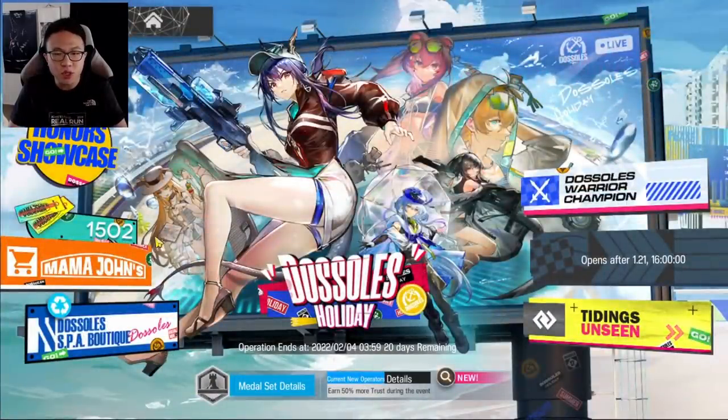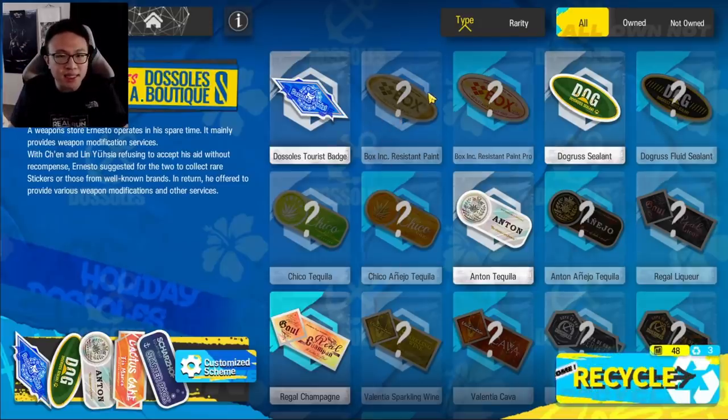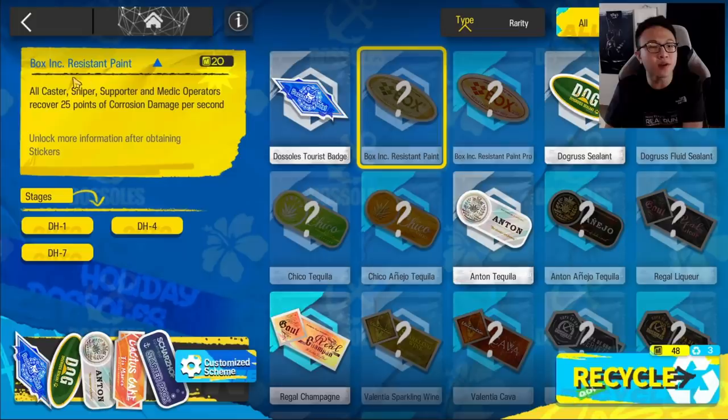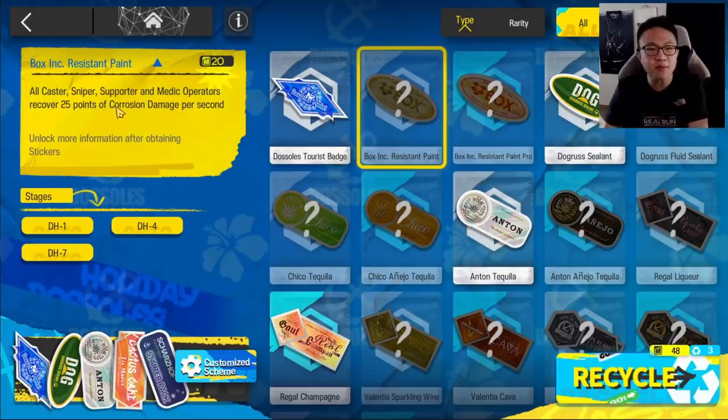Let's move to Dorsalus Spa Boutique. This is a unique feature of this event that allows you to get stickers, and these stickers can help you in the stages. When you click on a sticker, you'll see a description of what it does. For example, this one says all caster, sniper, supporter, and medic will recover 25 points of corrosion damage — corrosion damage is like the sanity bar, the white color circle, and it really hurts them when it reaches zero.